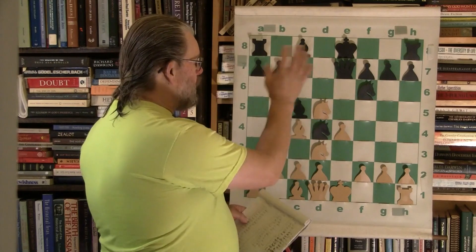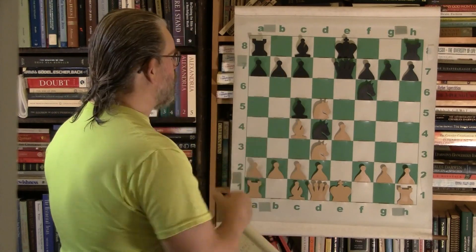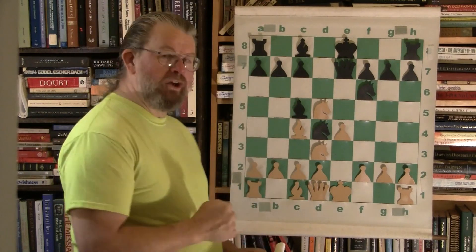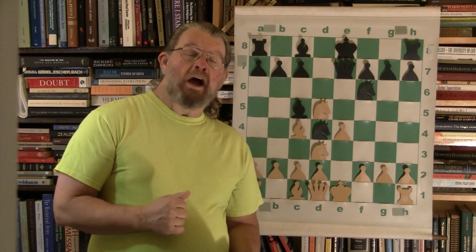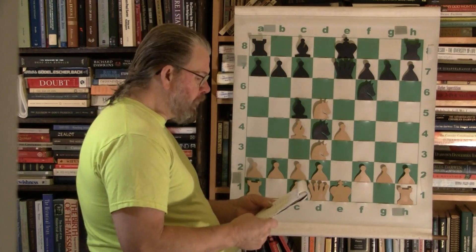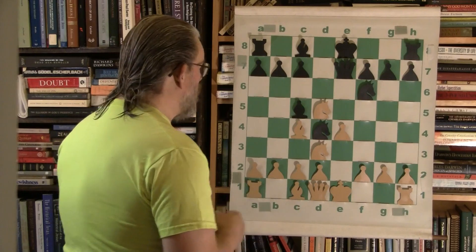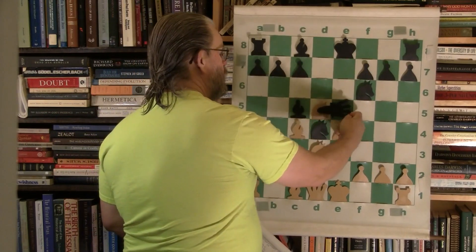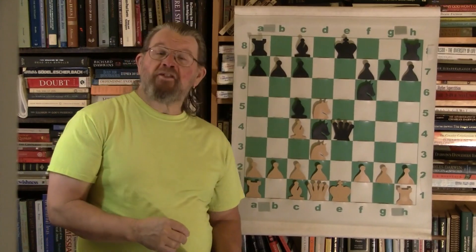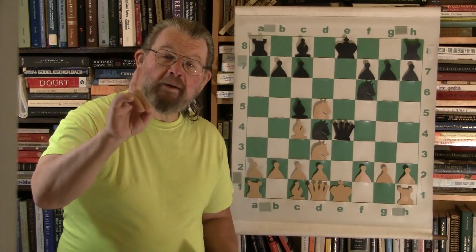We just want to be aware: the nature of this particular opening has been such that black is going to use pieces now, and white needs to recognize that. The queen will simply come and return the favor, eliminating one of the white central pawns with tempo.